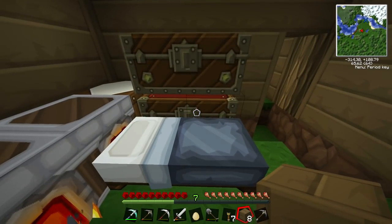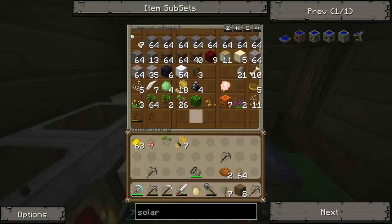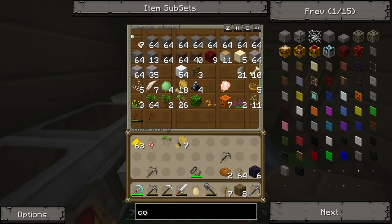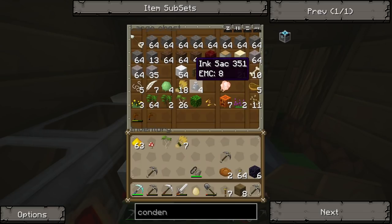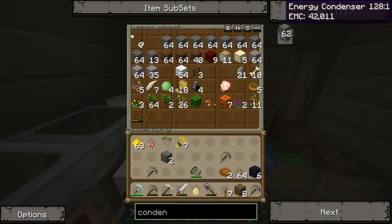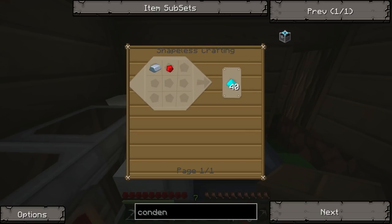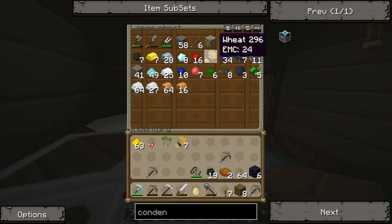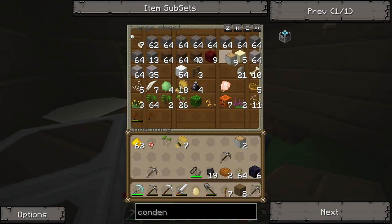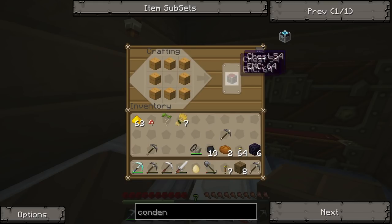We're gonna make a condenser so we've gotta make a condenser — otherwise I'm gonna stop playing this, so I've got to do it. Our chemical chest is all right — we need two stone, let's start on those. Do we need more stone than that? Wait, let's check the chemical chest. I know what diamond is, duh. Got that okay — cool. We just need two of those. We need a normal chest as well, so we need a bit of wood. I've actually got it on me anyway but it doesn't matter — chemical chest is pretty cool anyway.